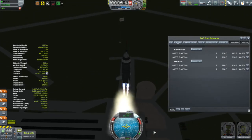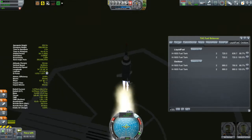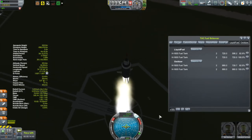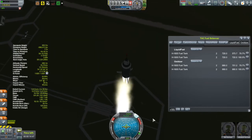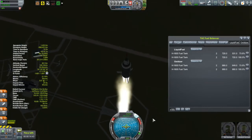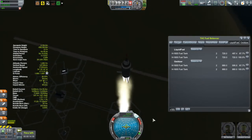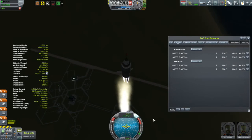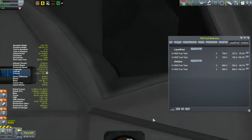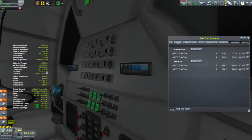I decided to put that mission on hold until I had unlocked the Probodobodyne probe core, which will give me SAS and make getting to the moon less of a crapshoot. That is only 11 days away. In the meantime, I stuck with those 1.875-meter parts and put this new craft together.